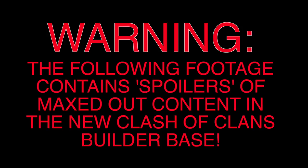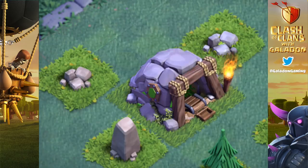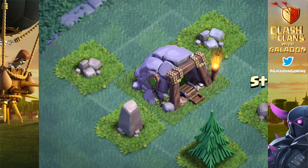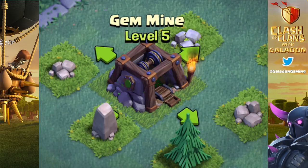Fast-forwarding to Builder Hall 5 — spoilers ahead. The Battle Machine is the hero of the Builder Base; it's the Master Builder inside. Super cool. At level five he has his own ability. The Gem Mine has been rebuilt — that's a level one gem mine, and yes it does produce gems. Here's the level five gem mine at Builder Hall 5. You cannot steal gems from opponents; they're yours to keep. Just make sure you collect them before they overflow.